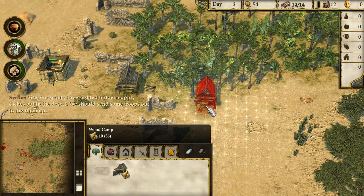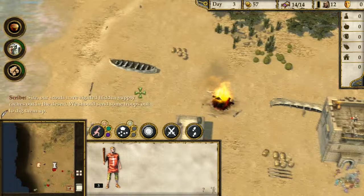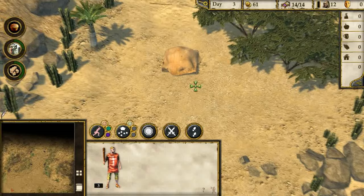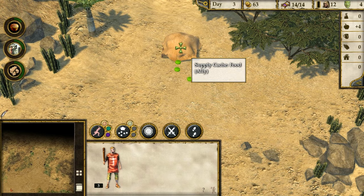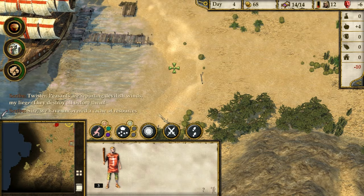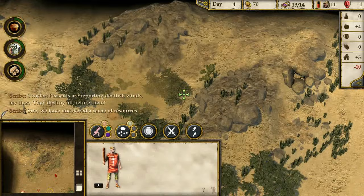Where are these hidden supply caches? That looks like a pallet with some stuff on it. Supply cache - food, ally. That's disguised as a rock. Peasants are reporting devilish winds - they destroy all before them. We have uncovered a cache of resources. Devilish winds - oh jeez, this is like a dust devil. I wasn't expecting that.